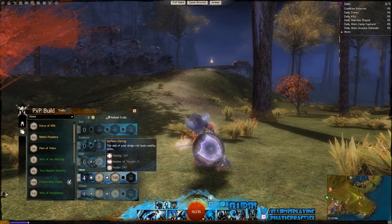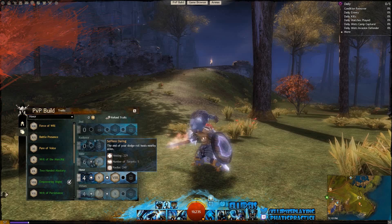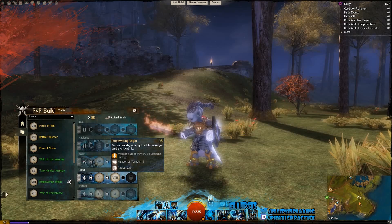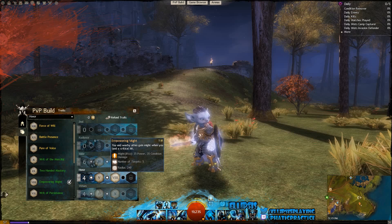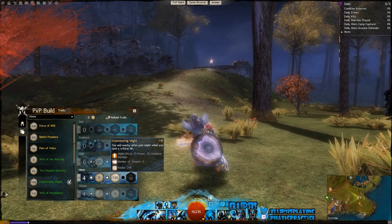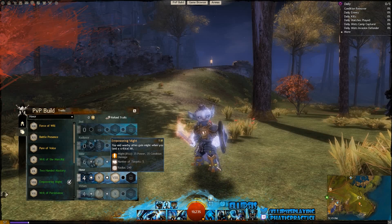We've also got Selfless Daring — at the end of your dodge roll, you heal nearby allies. We don't have any healing power, really, so you're not going to notice this heal, but you are going to just be getting a little bit of healing when you dodge anyway, which is always nice. Then, Empowering Might — you and nearby allies gain Might when you land a critical hit. This is going to synergize really, really well with the Sigils we've taken, and we are going to be getting Might from that, which is always good.